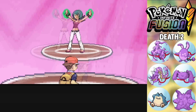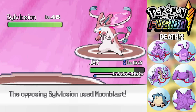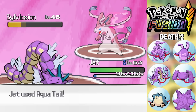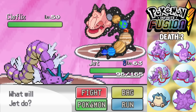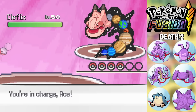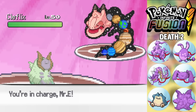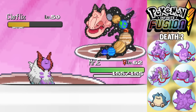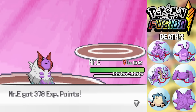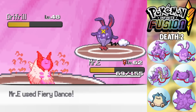Next we face Sabrina, the sixth gym leader. My Dip-Riddles gets a Dragon Dance off, then Aqua Tail knocks out her Sylveon-fusion, though I take a Moon Blast. Aqua Tail easily knocks out the Milotic-fusion with a crit. She switches to her Clefable-fusion, so I go to my Snorto, use Yawn, then switch to my Ditrona which two-shots the Clefable with Fiery Dance. We then two-shot the Drifblim-fusion, barely surviving a Hydro Pump, to beat Sabrina.